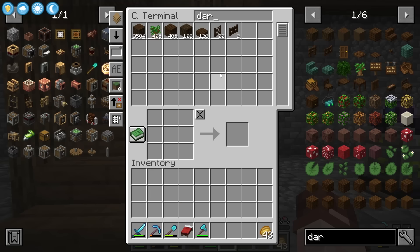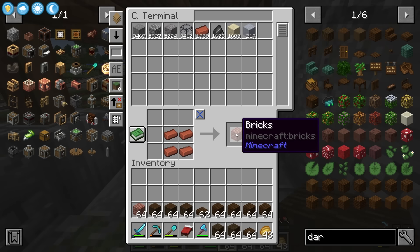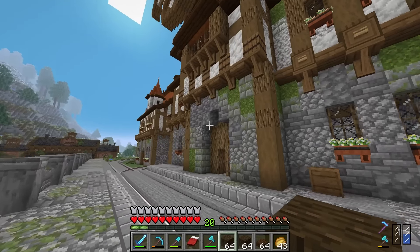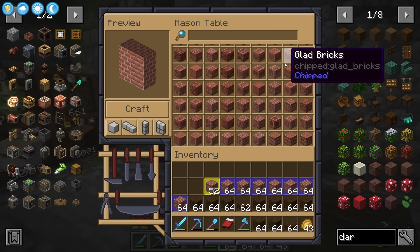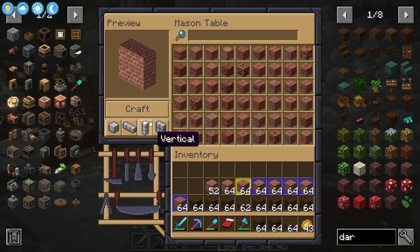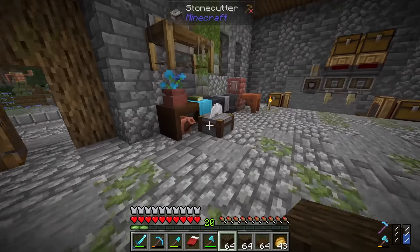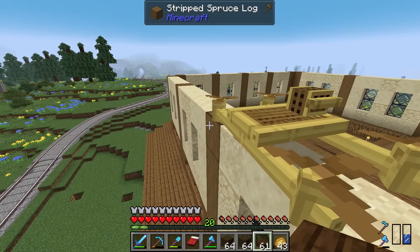Next up is sorting the roof. The trim will be dark oak wood and the inside of the roof will use stone bricks — hopefully enough of those. Popping into the mason's table with the bricks reveals loads of options, so we can craft a few variants for texture variety. Planning the roof shape: on one side just slabs, on the other a pointy roof structure.